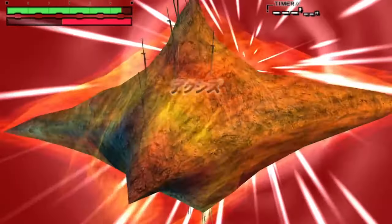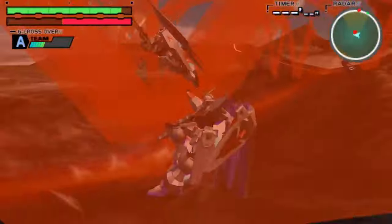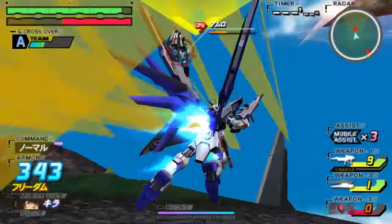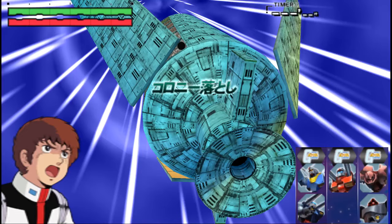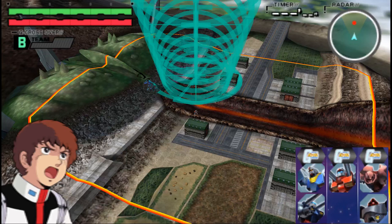Upon activation, an attack covering a large area of the map is performed, the type of which depends heavily on what unit you and your teammate are using. The units from Mobile Suit Gundam cause the aforementioned Colony drop as their G-Crossover. The colony comes crashing down on the stage, causing an area-of-effect explosion.